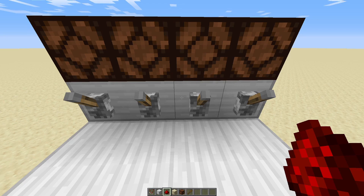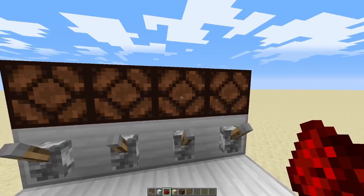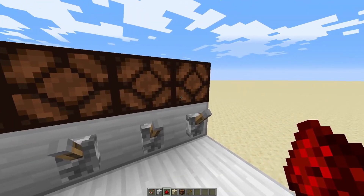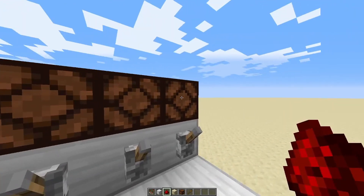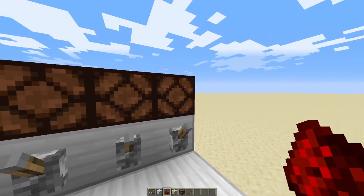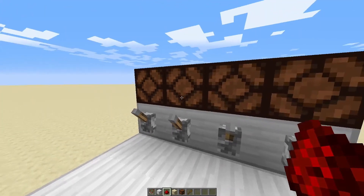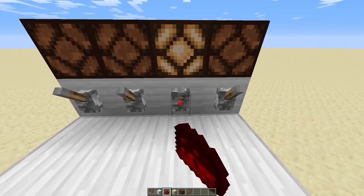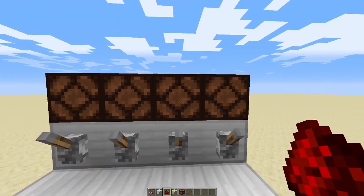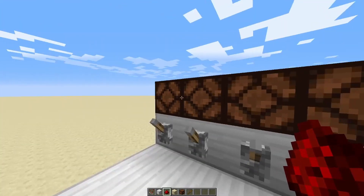For those of you unaware of how binary works, you essentially have bits — zeros and ones, on or off — and they each represent a digit. The first one is a one, and each one of these is a power of 2, so it continues 2, 4, 8. By adding these together, you can essentially represent any number from 0 to 15.